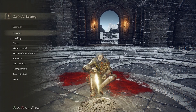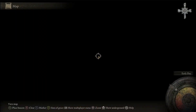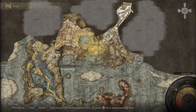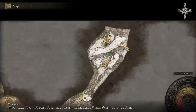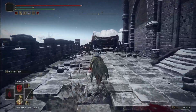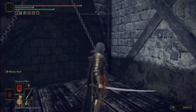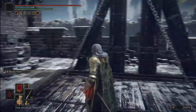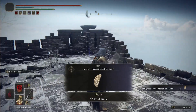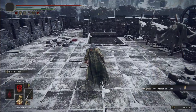Alright, now for the second part of the medallion you're gonna have to travel to this section of the map. Now there is a boss here and this boss is pretty tricky, but once you defeat them that will give you the Castle Sol Rooftop Site of Grace. From the Site of Grace you want to head straight and then take a right. Take the elevator all the way up, and from the elevator just follow the path — go up the stairs and immediately up the stairs there will be an item. Pick up the item and that is the left side of the medallion.